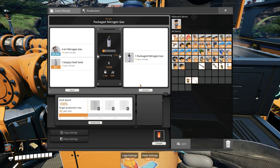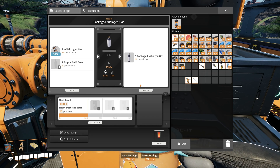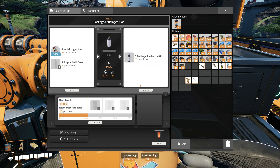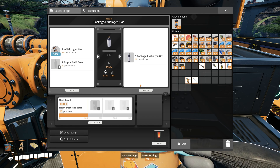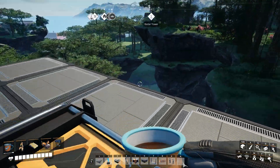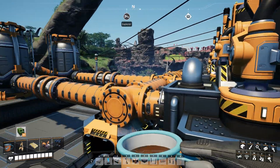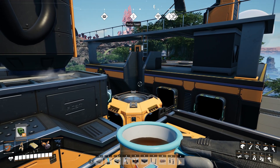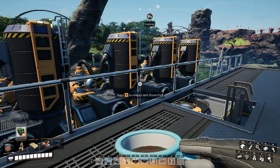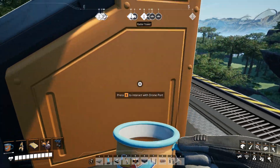Now, normally you would think you should probably use a train to move large amounts of gas or fluids, and with fluids that's probably what you should do. But with specifically nitrogen gas, the compression ratio when it goes into the tank is four to one, so it's actually more efficient to package it. In this case we're using drones because look at where we are - we're way up here. I think that's their intention, because they kind of give you drones and nitrogen gas around the same point in the progression, so they want you to experiment with drones and nitrogen gas at the same time.